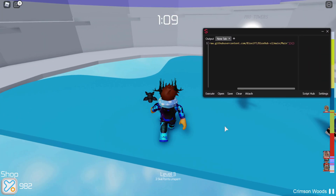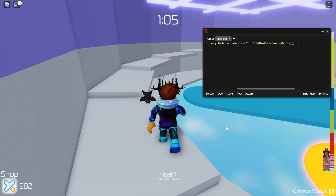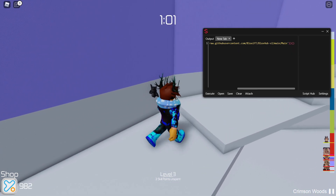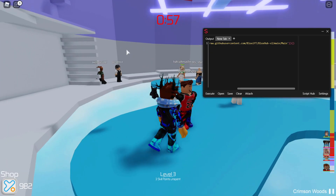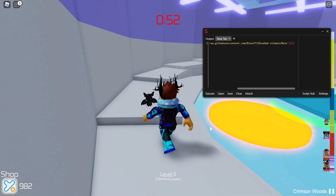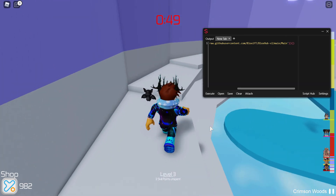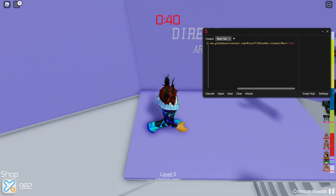If you want to purchase Sentinel, the link will be in the description — it's $15 and the best executor for its price. The script is also in the description; copy and paste it into the executor. This GUI may have a Discord server — if it does I'll put the link in the description so you can join, get future updates, and support them. This is version 2; I reviewed the first version before.